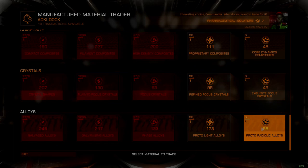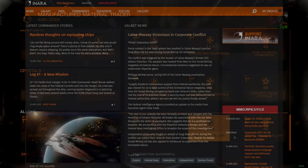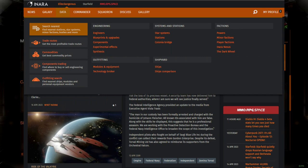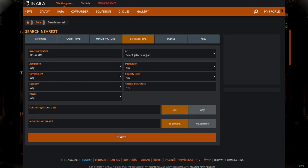This is where Inara becomes your best friend, as it provides a tool tailored specifically for the task. From the desktop version of the Inara homepage, highlight the Data tab, and then select Search Nearest. Select the Star Systems tab inside the tool, and then fill out the form.